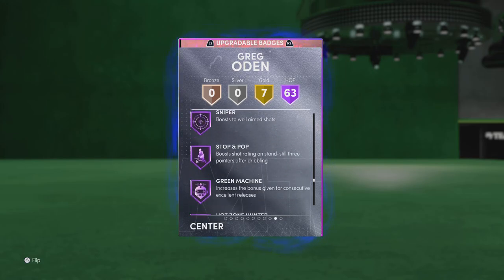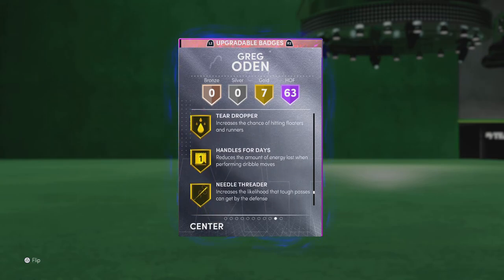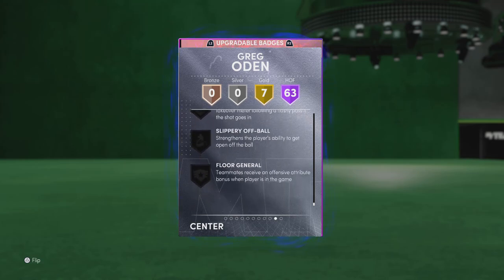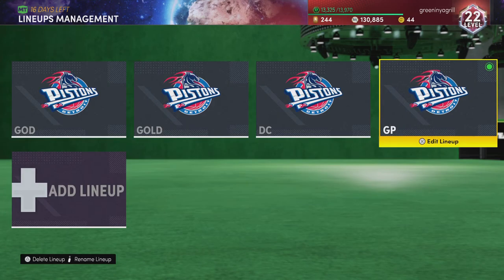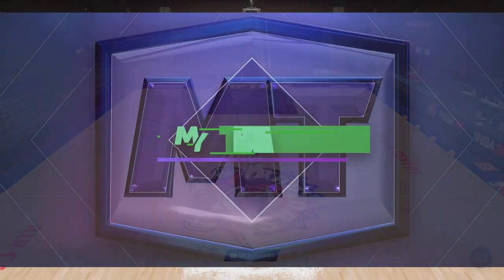This Greg Odin does look really nice. I'm not expecting him to have gold handles for days, but he does — which is really interesting, because the Invincible Mike D. Robin doesn't have it at all. He's got gold handles for days, gold needle forever, gold stop and go, gold tight handles — so a lot of the playmaking ones. The badges he doesn't have: ankle breakers, special delivery, and floor general. I wouldn't put blinders on him unless you really love this card after using him. Let's hop into a shoot-around, test out his jump shot, and see where his hot zones are.